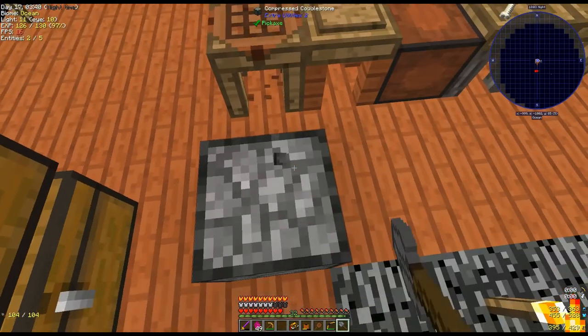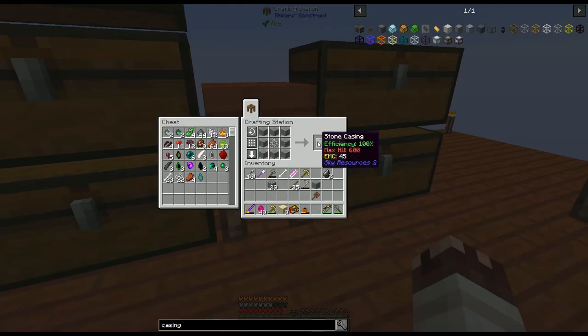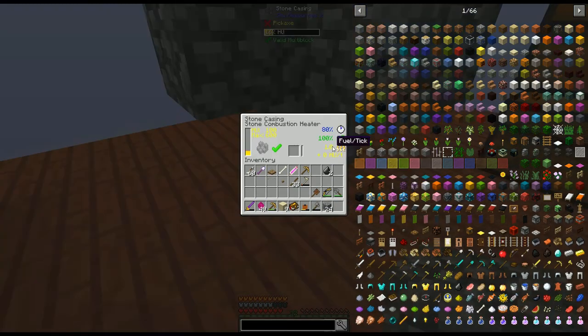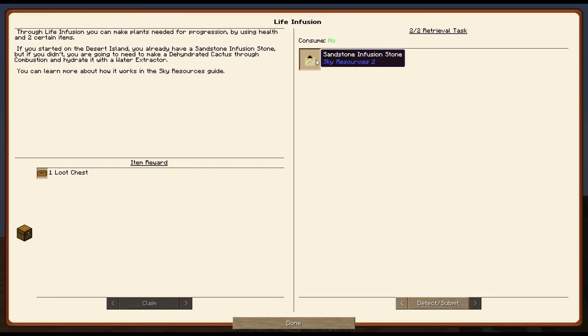Now I can grind compressed cobblestone into gravel, and compressed gravel into sand. One stone gear, a stone casing, a stone heat component, and a stone combustion heater. This combustion heater has 100% efficiency, so my sticks will generate 100 heat units each.